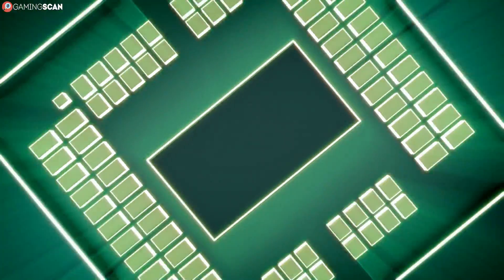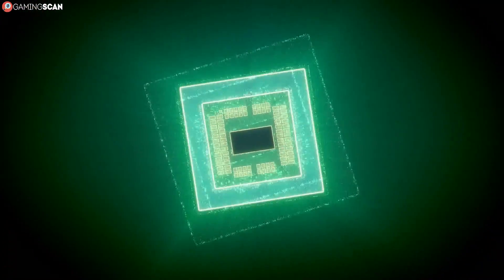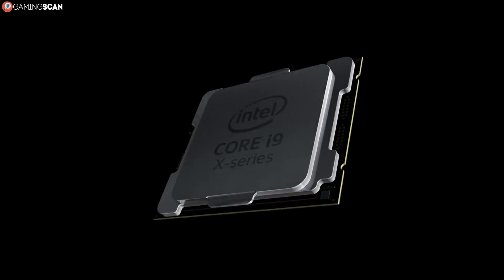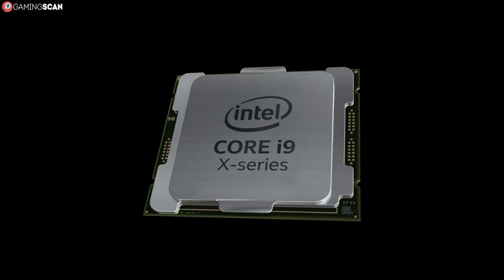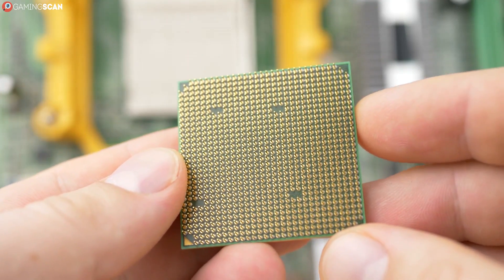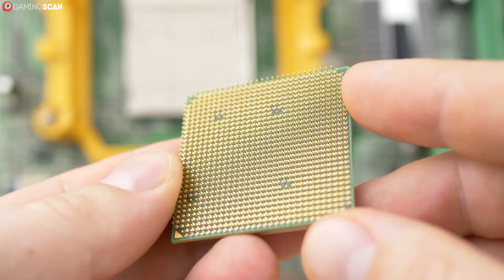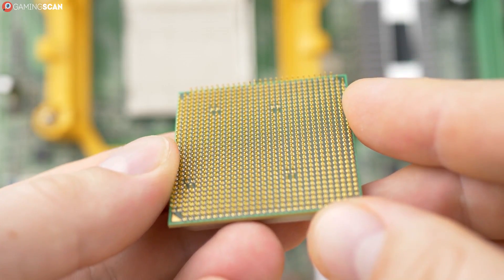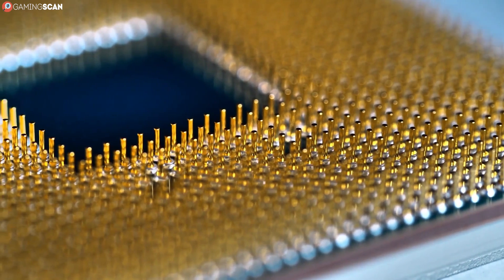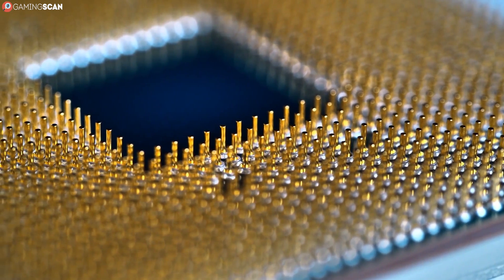Just like motherboards, CPUs also have a RAM ceiling. Although once again, this really shouldn't ever be an issue with gaming PCs, since modern 64-bit CPUs generally support up to 64 or 128GB of RAM. So as long as you have a relatively new 64-bit CPU, you don't need to think about this. If you have an older CPU, you can find all the relevant information on the specification page on the manufacturer's website.